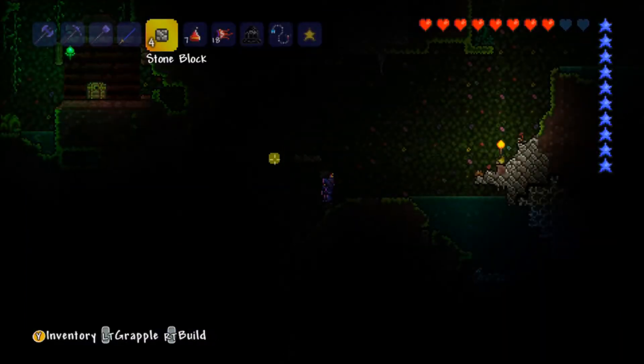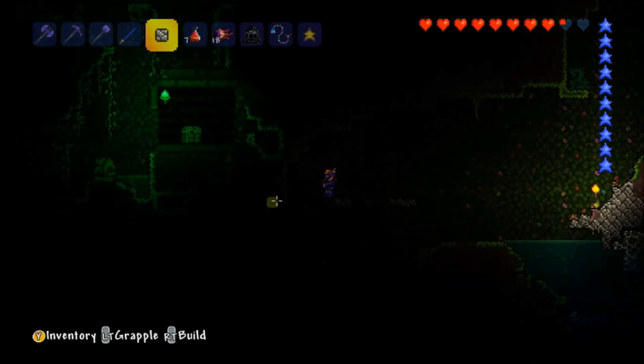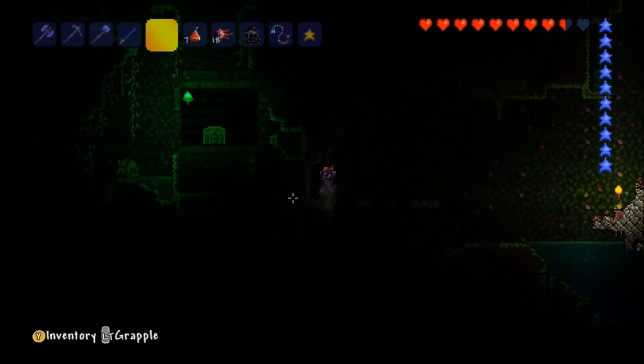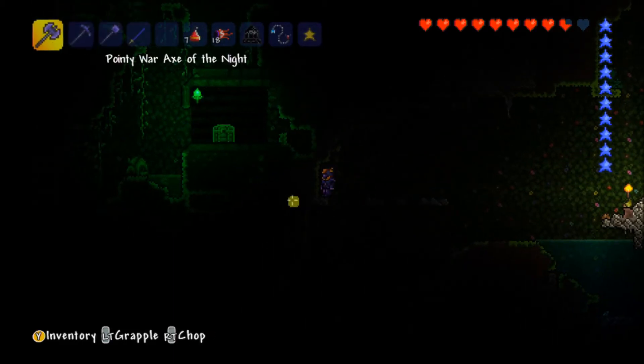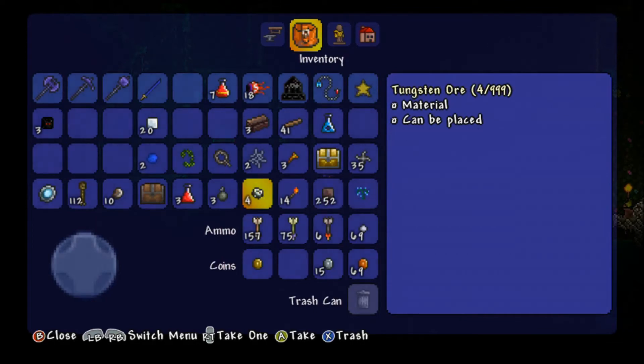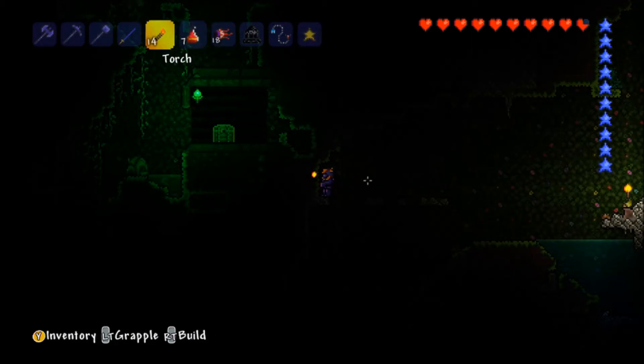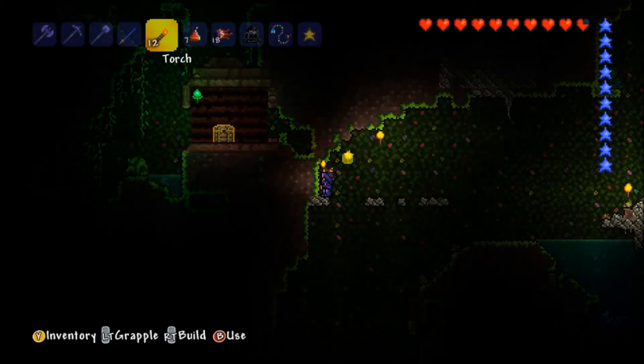We'll place down some stone so we can make a little bridge to get into that and get the loot, which would be really cool. Just to get a little bit of loot - I would like to find out what's in there. We're going to move the torches over to light this place up a little bit so we can see better.